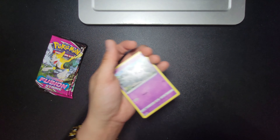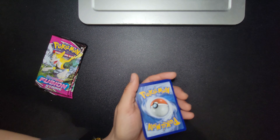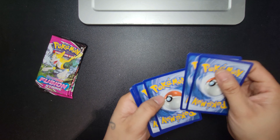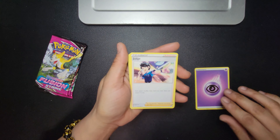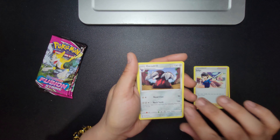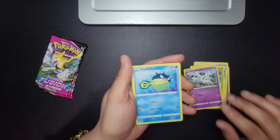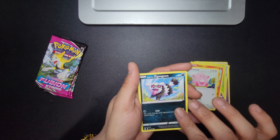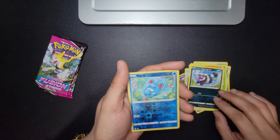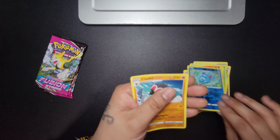QR code, whoever wants it. One, two, three, four. You got a psychic energy, a yelling Judge, a tree, a fish, a Clefairy, a Chansey, Zigzagoon, Marill — a reverse holo and a rare. That sucks. Next.